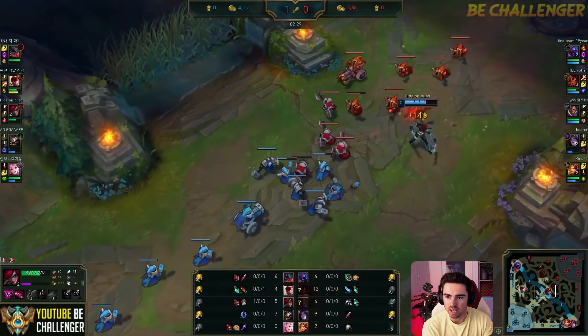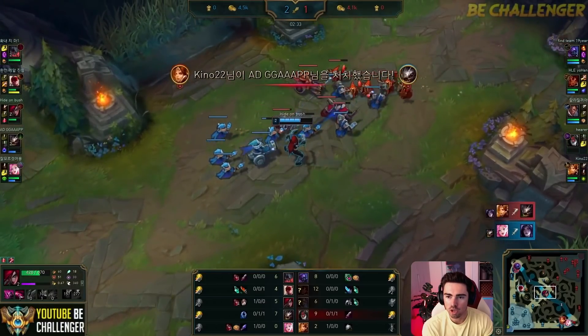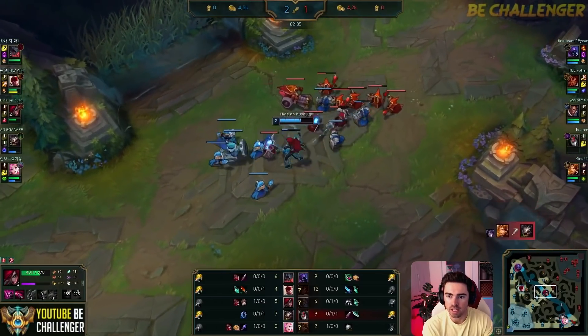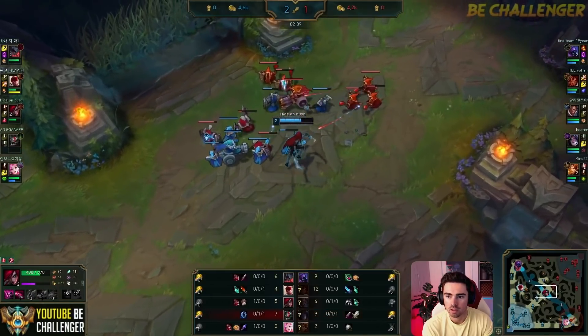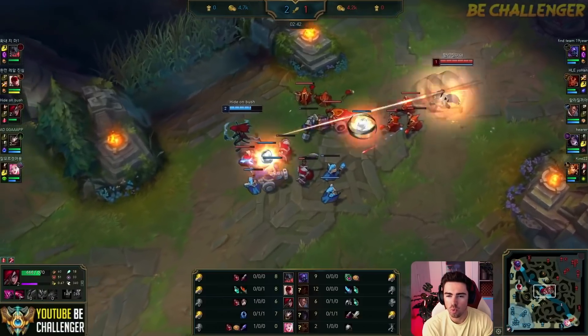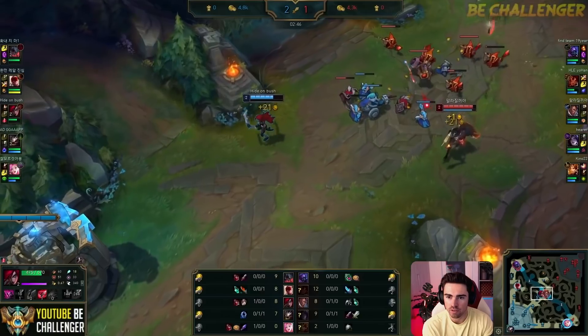It looks like he's just going to let the lane sit. I was thinking maybe he wanted to look for a base, but it looks like he's just going to stay in lane because he wouldn't have enough for the Seeker's Armguard. So he just stays a little bit. There's no way that Rookie shouldn't be able to walk in and really pressure Faker off the wave now, though.